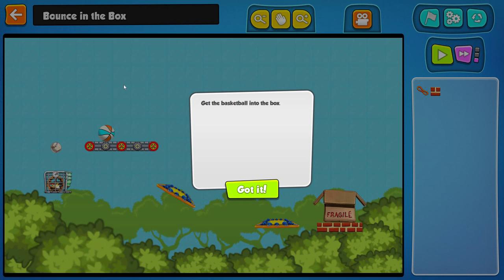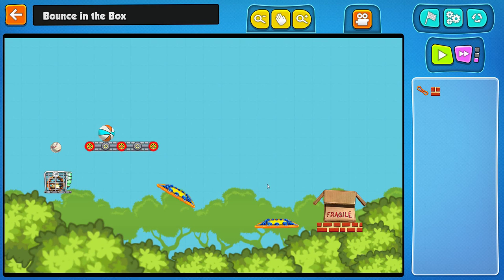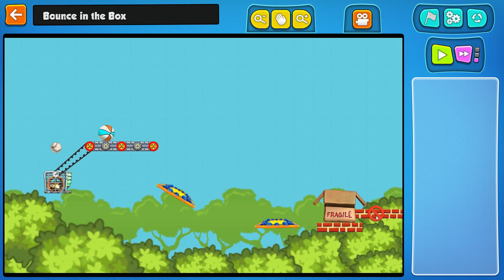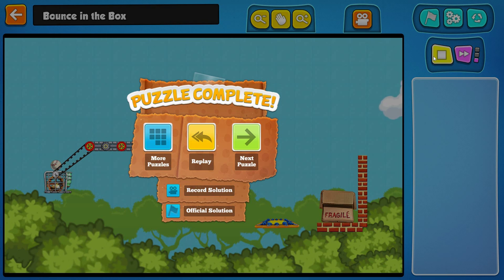Alright guys, we're going to go straight into Bouncing the Box. We have to get the basketball in the box. Can we do this? Yeah, I can do it. We only have two objects. I'm already lost. So what we want is obviously this here, and this here. Doesn't it need to connect to something? Yeah, you need to rotate it. There we go. All right, there we go. This is easy. If you ever have any trouble with this thing at all — alright guys, we did it!